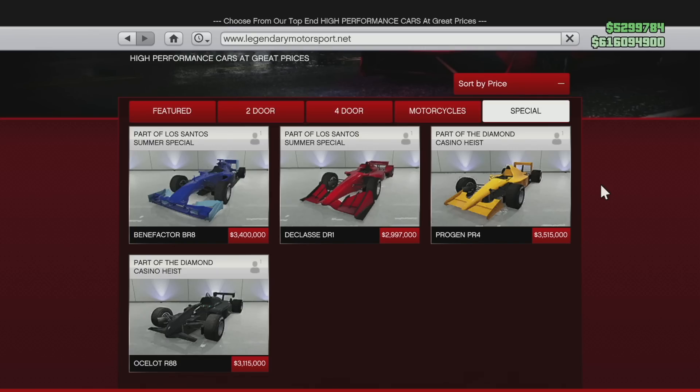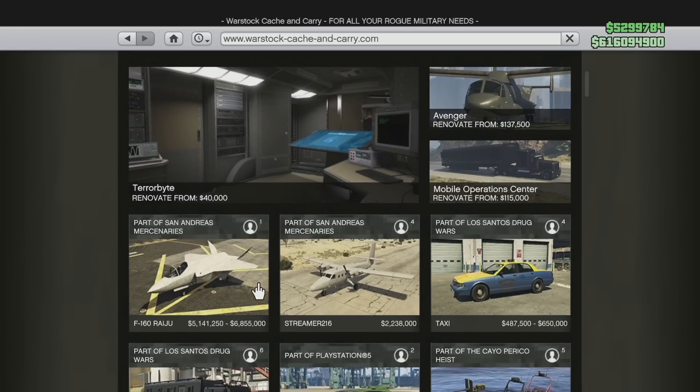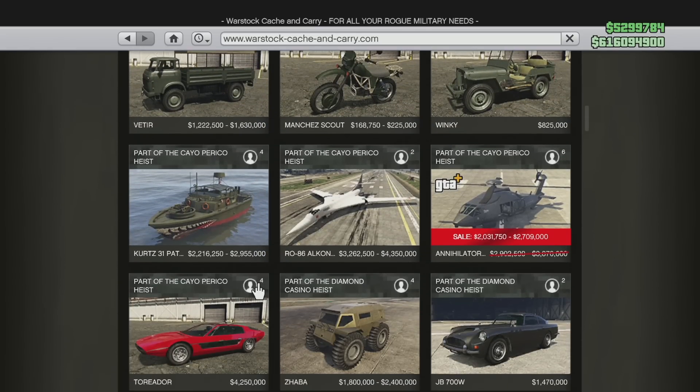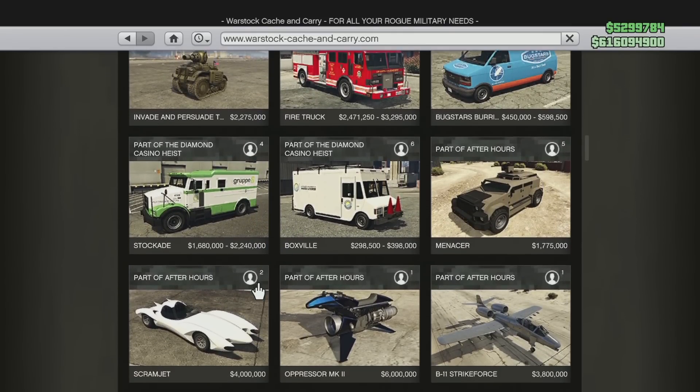The four-doors on the Legendary Motorsports site include the Stafford, Revolter, Raiden, both versions of the XLS, the Roosevelt and Roosevelt Valor, both versions of the Cognosetti 55, both versions of the Cognosetti, both versions of the Baller LE, both versions of the Baller LWB, as well as the Exemplar and the Super Diamond. The one bike removed from Legendary Motorsports was the Thrust.